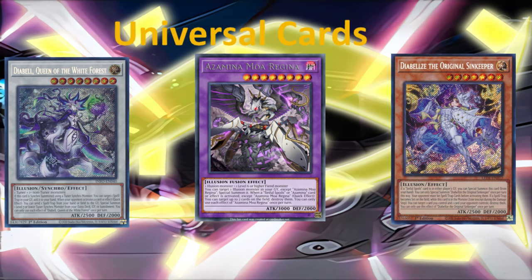We have Azamina Moa Regina. This is a fantastic Super Poly card. You can grab this card just for the fact that you can use it to fuse — there's so much potential here. This is a fantastic card to be siding with your Super Poly, to do all manner of damage. There's so much going on here.